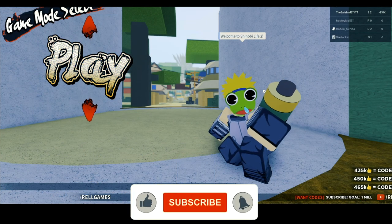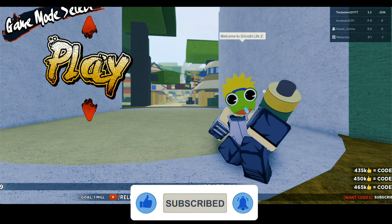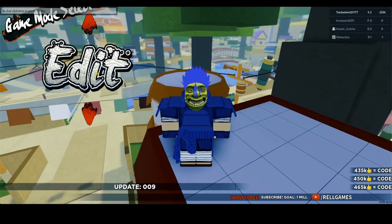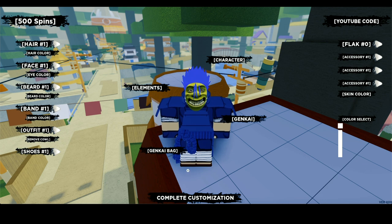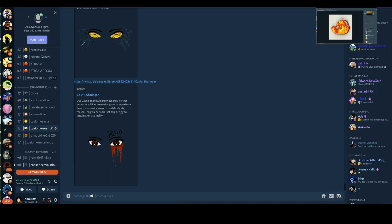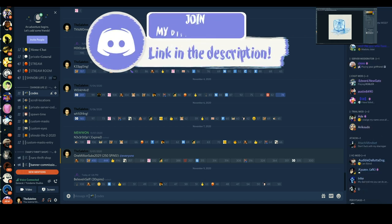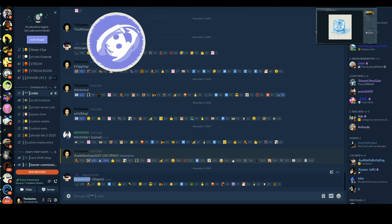Hey, we're back with another video. Today I'm going to be showing you how to get custom eyes or where to find them. But before that, let's redeem the new code I just dropped today — redeem it before it expires. And if you haven't redeemed the 250 spins code, redeem that too because it's going to expire pretty soon. Let's go to my Discord server, the coach channel — that's the new code right there, and there's the 250 spins code.